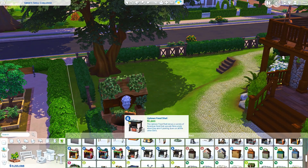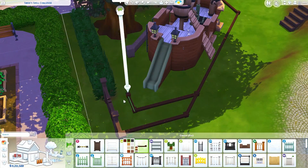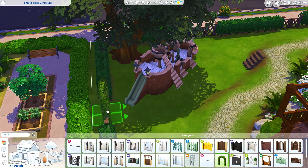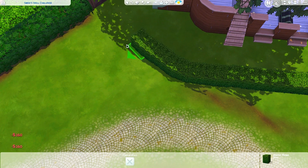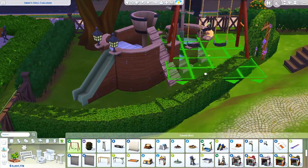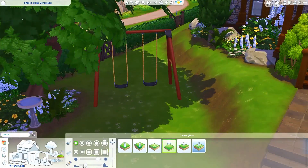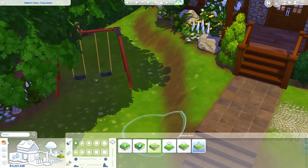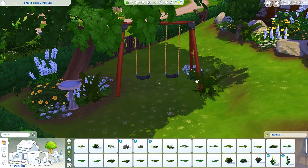So I ended up putting the pirate ship under this tree, and they also get a toy box and a plushie outside for this little play area next to the pirate ship. I framed it up with small square bushes from base game, and also this archway made out of leaves — also from base game. They have this little closed off area for the pirate ship and the play area. I combined the leaf archway with what I think is a wedding arch — which would be a little bit weird but also funny for the Sims to potentially get married under.